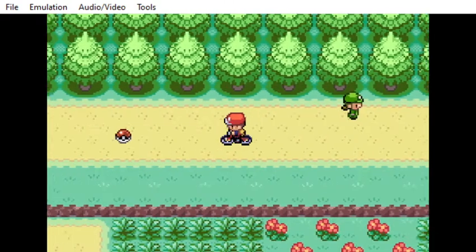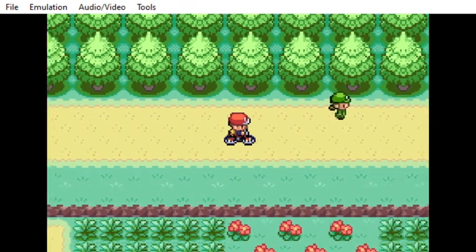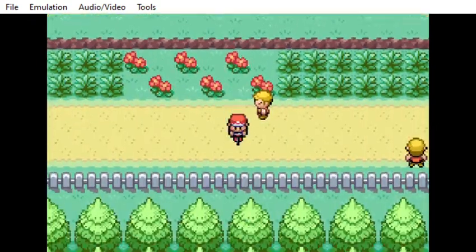You're going to have to dodge all these trainers or fight them or whatever. Then you go all the way over here to the Pokeball and you collect it and you get the TM for Rain Dance.